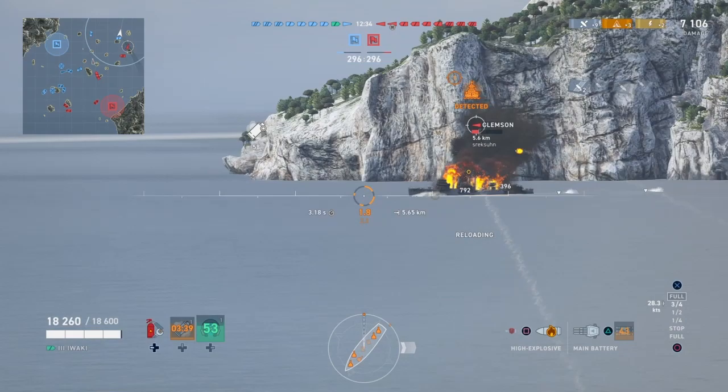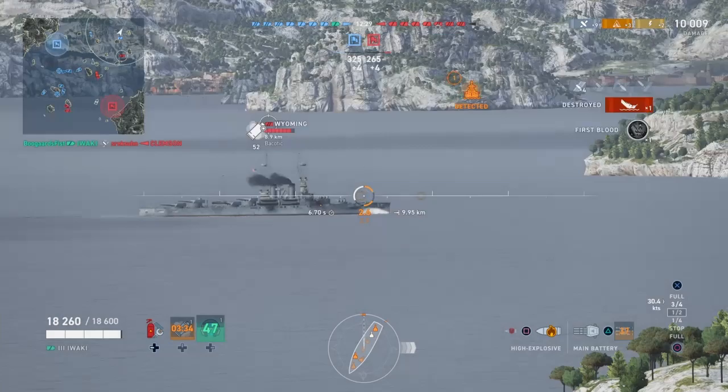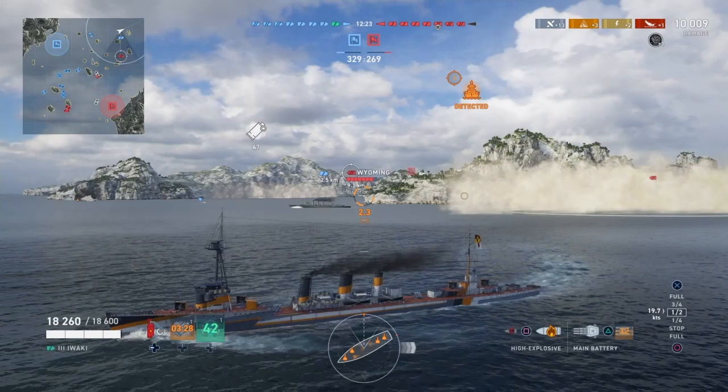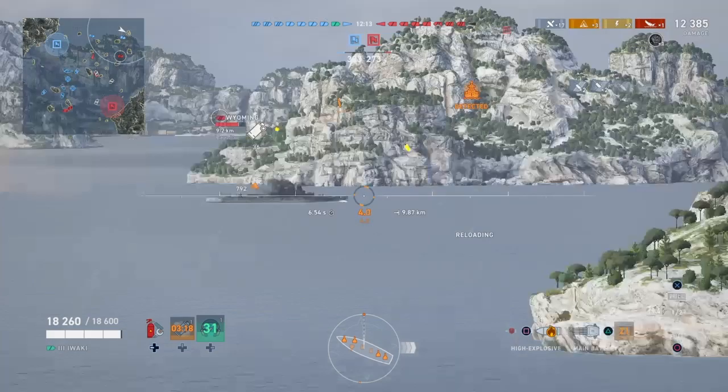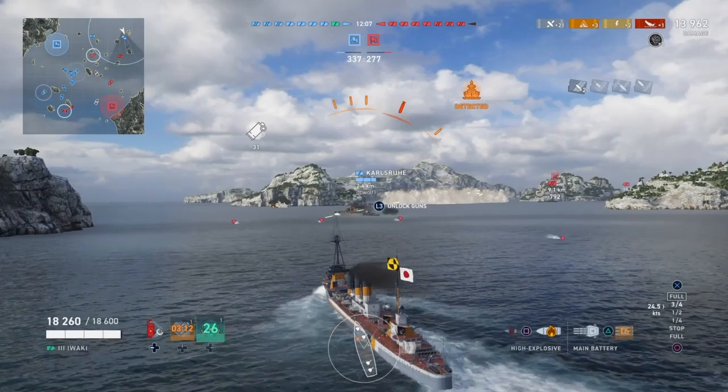Once we start engaging more heavily armored targets like this Wyoming, you'll get a little bit of damage if you're hitting superstructure or the deck with HE penetrating. But in general, you're not going to get a lot of damage, and it's not high damage even if it does penetrate. You're going to want to use those shells primarily with the goal of starting fires.